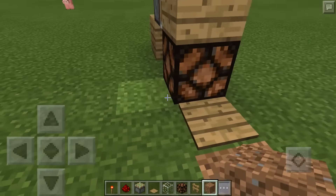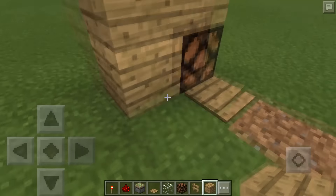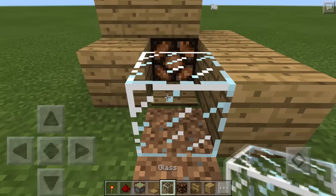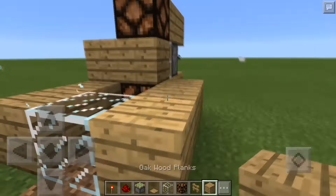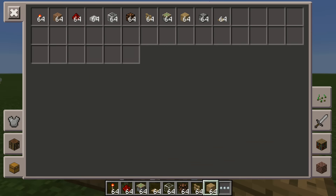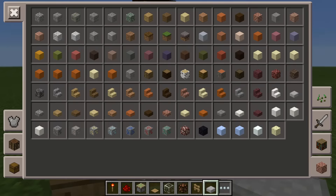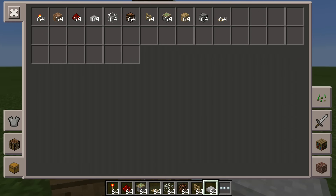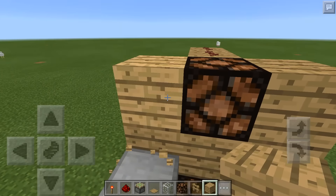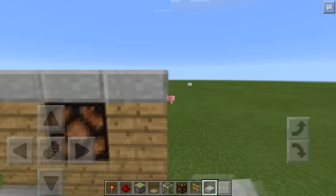That's pretty much it for the design. Now you just have to make it look pretty. Take some blocks, build it up right here, then take your glass and place glass right here, and build this up. Then get your slabs — I'm going to use stone slabs — and place them like this. Then build it up with your block of choice, and then add slabs to the top so you cannot see the redstone at the top.